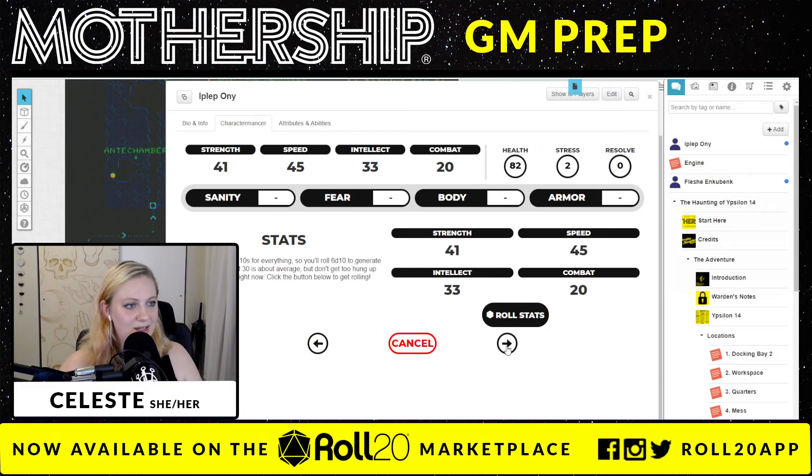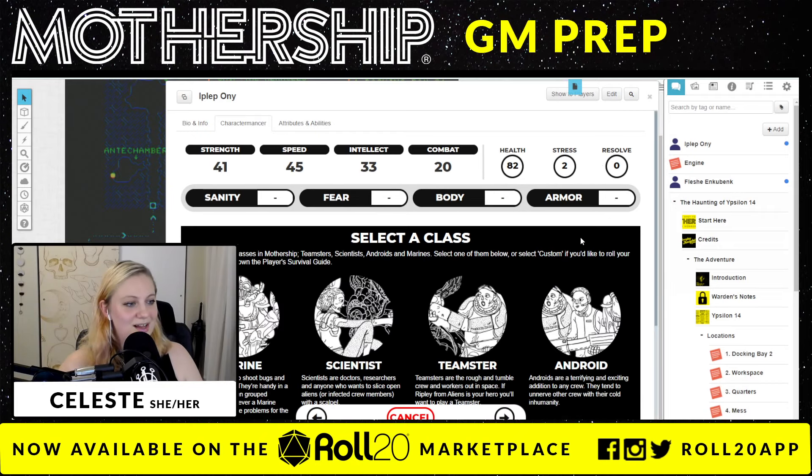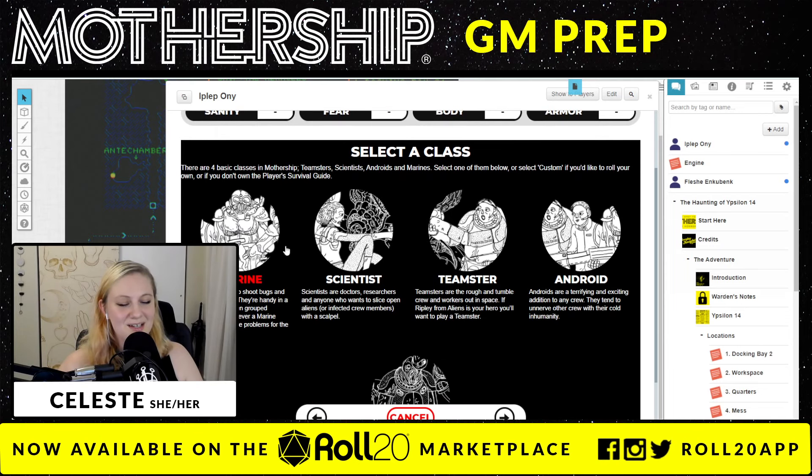So I've rolled my stats — that's pretty good. Now I click this arrow and I select my class. Look at this art, you guys! I love the graphic design of Mothership. Continuing with its rules-light theme, there are only four classes in this game. You have your Marine — when you think of sci-fi movies and tropes, you have your space armor, big guns, combat-ready Marine. Marines are here to shoot bugs and chew bubble gum. They're handy in a fight and good when grouped together, but whenever a Marine panics, it might cause problems for the rest of the crew.